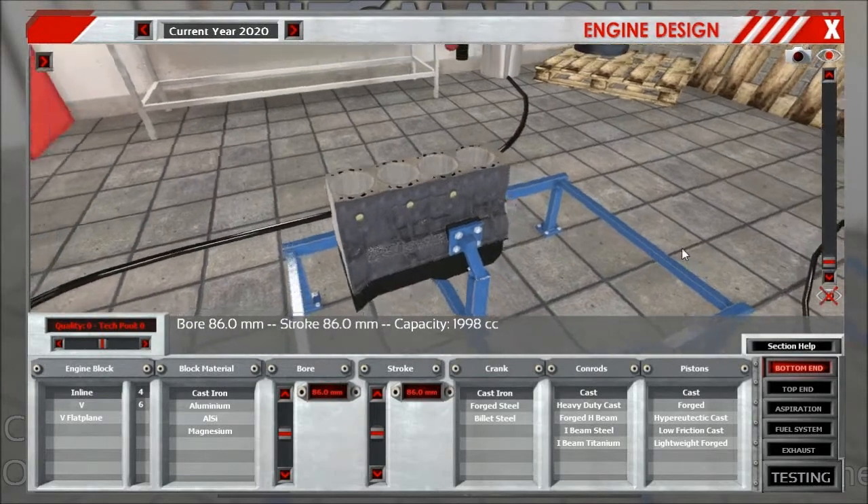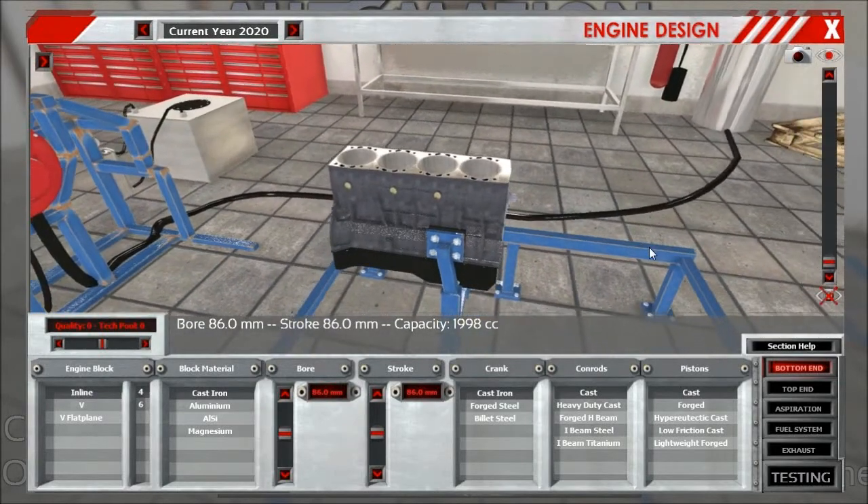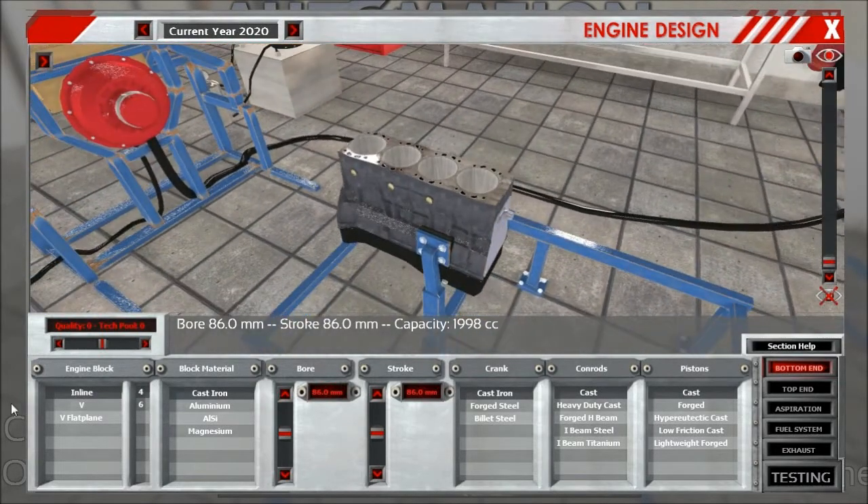Alright guys, this is the bottom end section as you more or less know it. As you can see, we've changed the layout down here for the engine block and block material selection, as all the engine types that at one point will be in the game wouldn't be fitting in the old style.